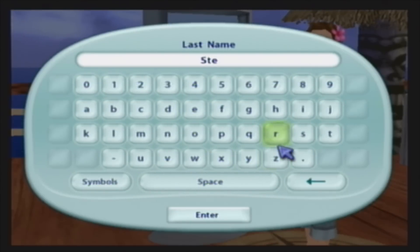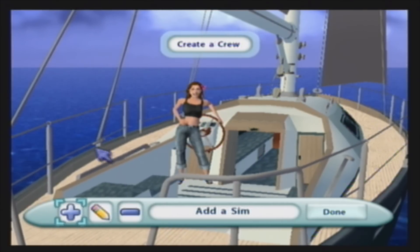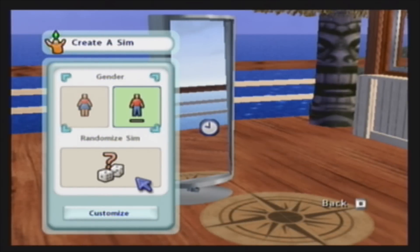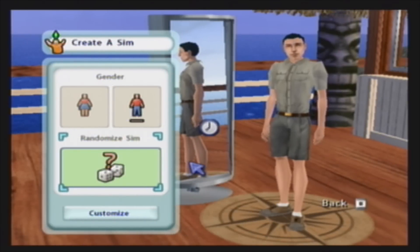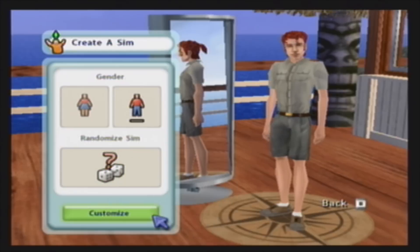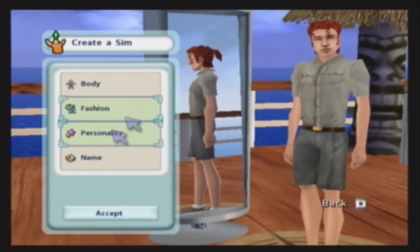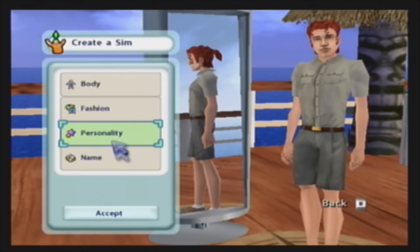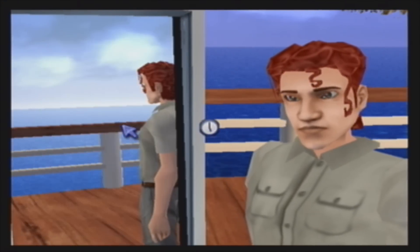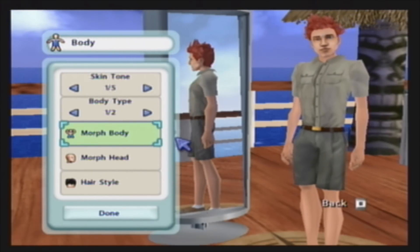All right, so we're actually going to have another character. I've never played Sims Castaway with two characters — I've always only had one. Let's randomize him. Oh god, he looks exactly the same except his hair is different. He's going to be a Ranger — more the outdoorsy type. I think they're the ones that collect more things. I really don't like his hair. Let's give him this crazy almost-Edward hairstyle and make him ginger.